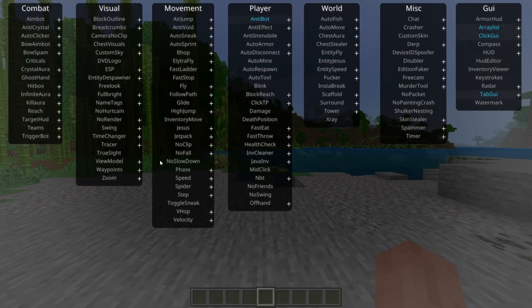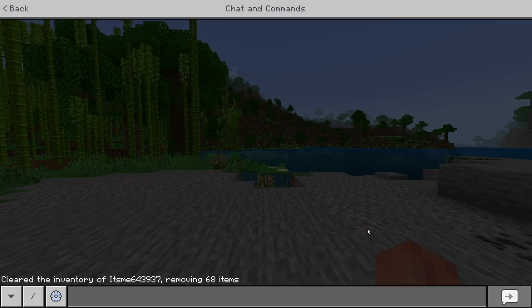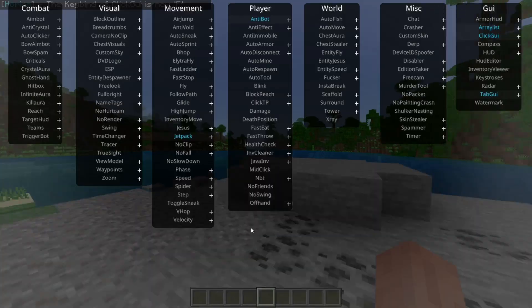To open up the click GUI area you want to press the Insert button on your keyboard — that is going to allow you to open and close the click GUI area. To change that key, you can head into the chat and type dot bind click GUI, like this, and then any key you want, for example F.